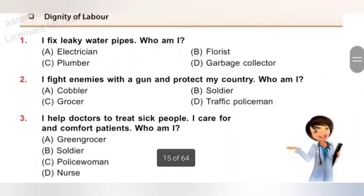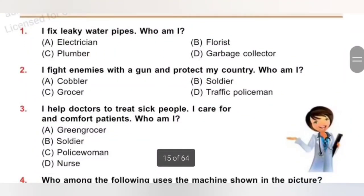Question 1: I fix water pipes. Who am I? A. Electrician, B. Florist, C. Plumber, D. Garbage collector. A plumber fits and repairs the water pipes and taps. So option C is the correct answer — Plumber.